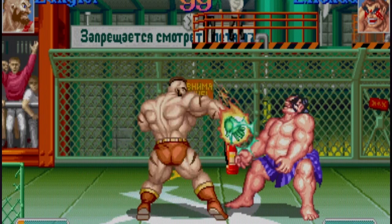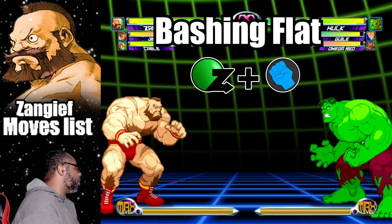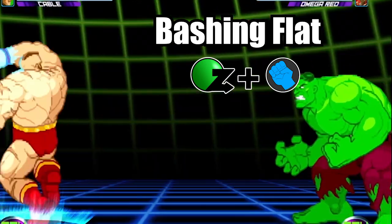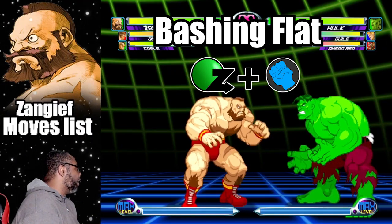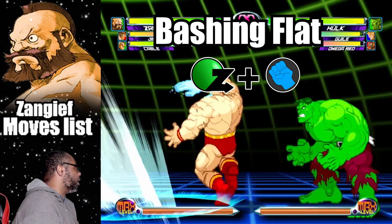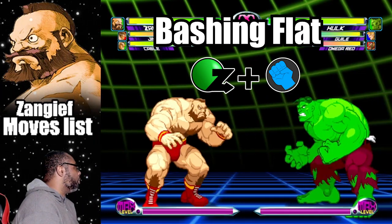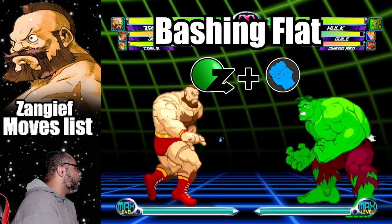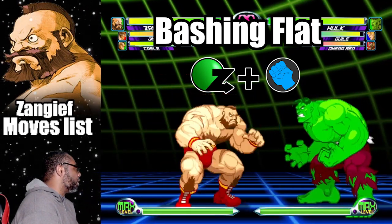Looking back on Street Fighter 2, Zangief didn't have this move until Super Street Fighter 2 Turbo was released. Anyway, the Bashing Flat allows Zangief to swap fireballs with the energy glove. To do the move, do a dragon punch motion plus any punch button. This move will also allow Zangief to close the distance between himself and the opponent. The light punch version moves Zangief close, while the fierce punch version moves him even closer. If you time the Bashing Flat just right, it's possible to absorb a projectile then go into a Spinning Pile Driver, but it all boils down to positioning and timing.